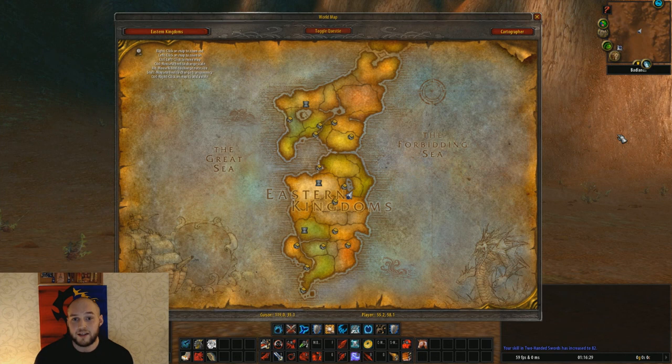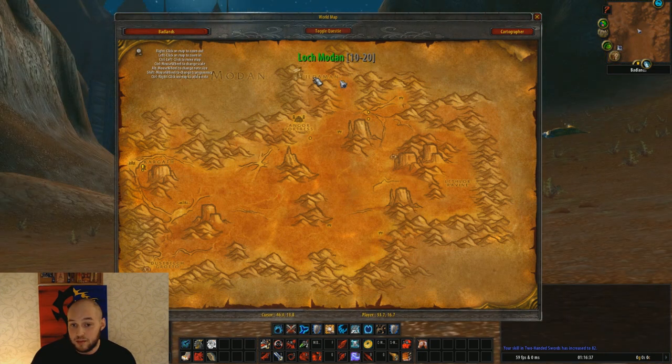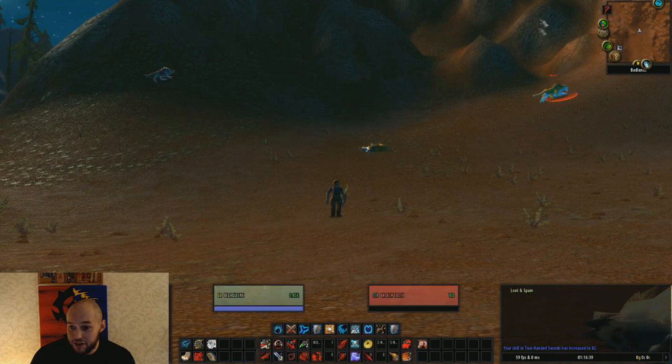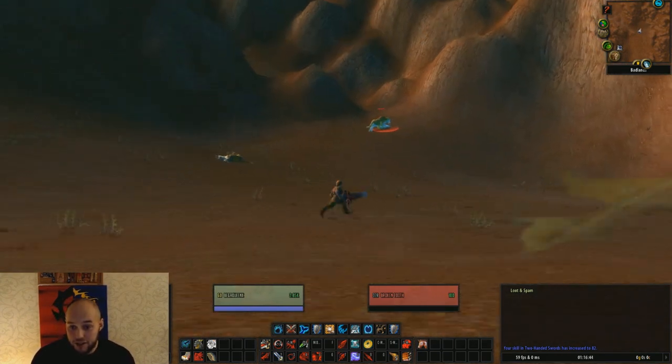Broken Tooth is found in the contested zone called the Badlands. One of his first spawn points is located on the entrance leading up to Alderman. As you can see, Alderman is off in the distance over there and you can find Broken Tooth right up here on this hill.